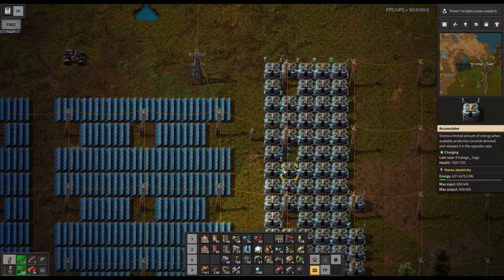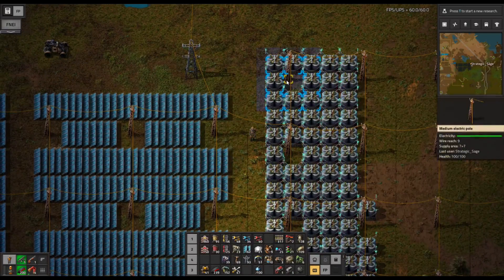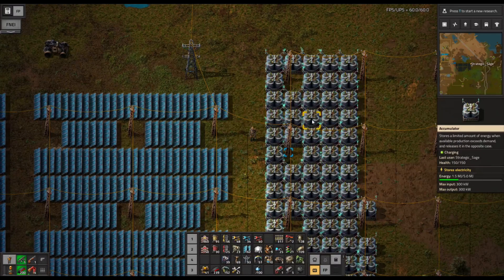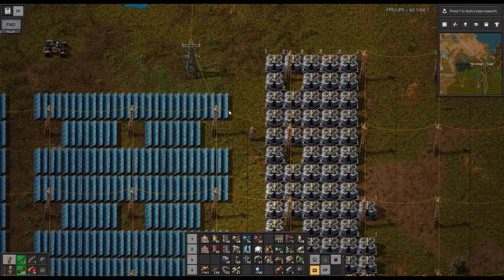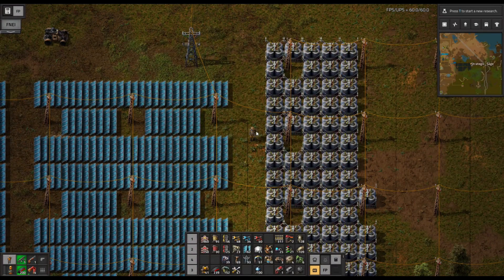After you get a decent amount of accumulators acquired — I happen to have 70 of them laid out here — just connect them up anywhere into the electrical grid and we can see the static electricity effect. Each of these is gradually absorbing energy, and they store up to five megajoules. Now the optimal ratio, if you want to run entirely on solar power plus the accumulators as your backup system overnight, and that's what we're looking to do here, is to have 21 of these to 25 solar panels, or 0.84 accumulators to every solar panel that you have.